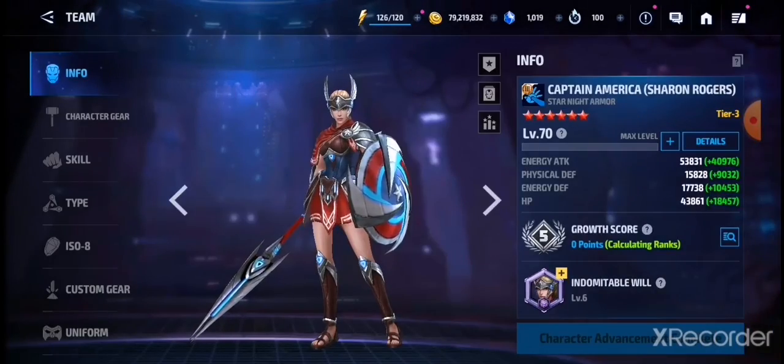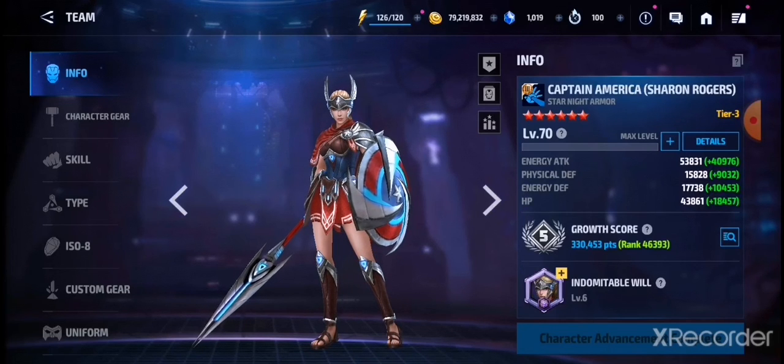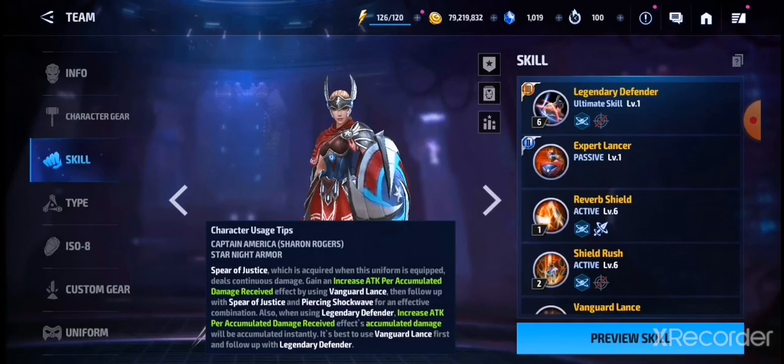Coming in at number three is Sharon Rogers. Most free-to-play accounts have this character, may be built or not, but I think you should build her — she is very, very strong. She's not just strong in some specific content; except for ABX she can basically score high there too, although most of her damage comes from her tier 3 skill.